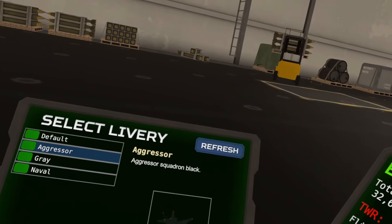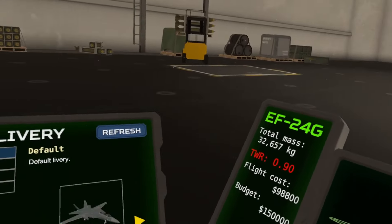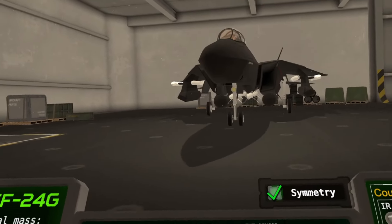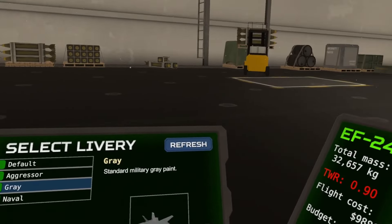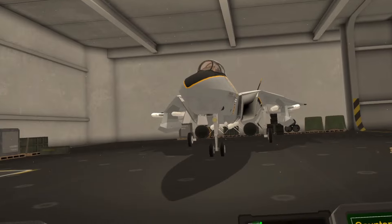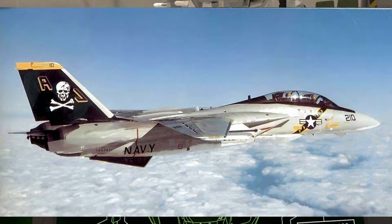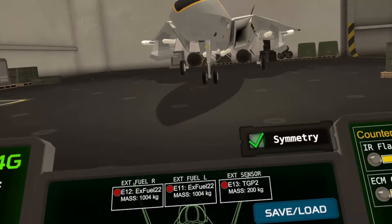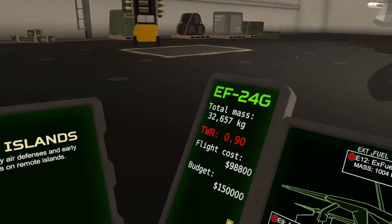We can select a livery. We only have four liveries available: the default livery, the aggressor livery, the gray livery, and the naval livery, which looks like the Jolly Rogers livery. Since we are launching on the carrier, let's pick the naval livery. Alright, let's get out there.